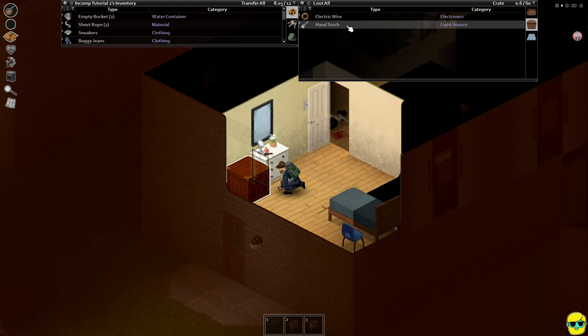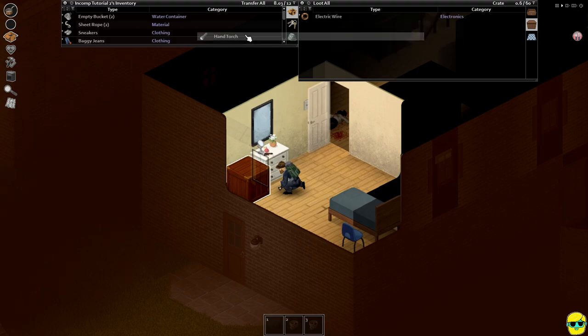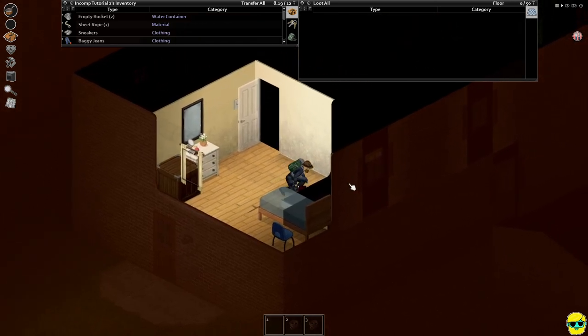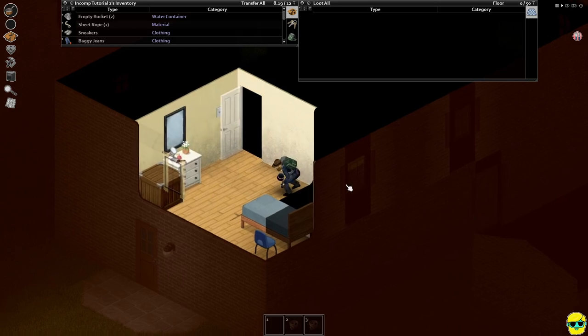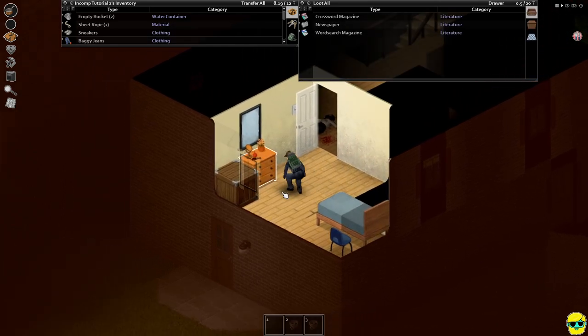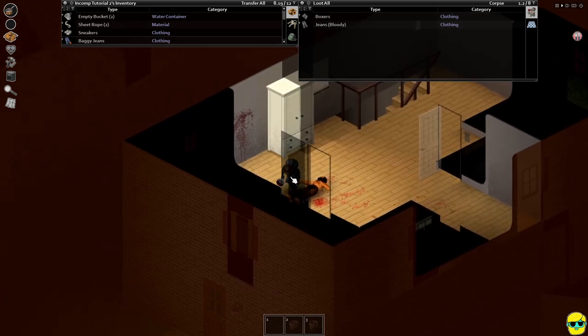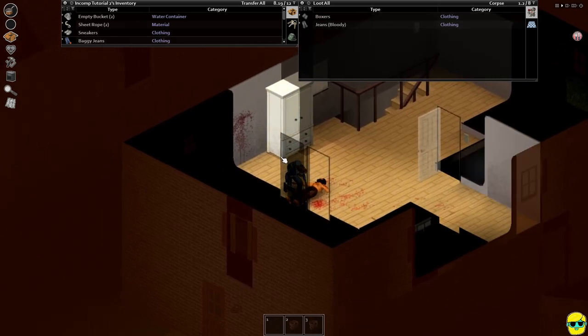There's a hand torch — this is fine if you want a flashlight. Let's see, this looks like a closet of some kind. Let me open the last door, make sure there are no zombies here.